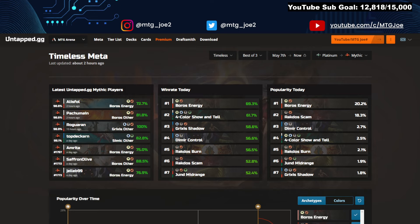Most popular deck: Boros Energy. I've been playing a version of this in Historic and it is so much fun. A lot of different ways you can build it, and a lot of Modern decks are popping up with this kind of theme. I'm looking to build this in Modern as well, in paper. I really enjoyed this deck and a lot of the new cards in it.